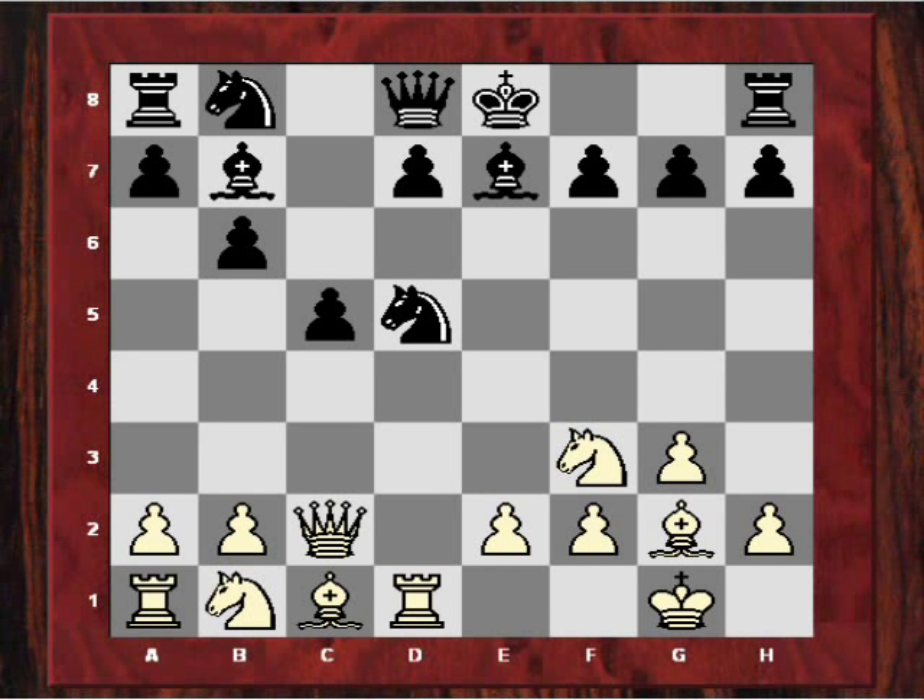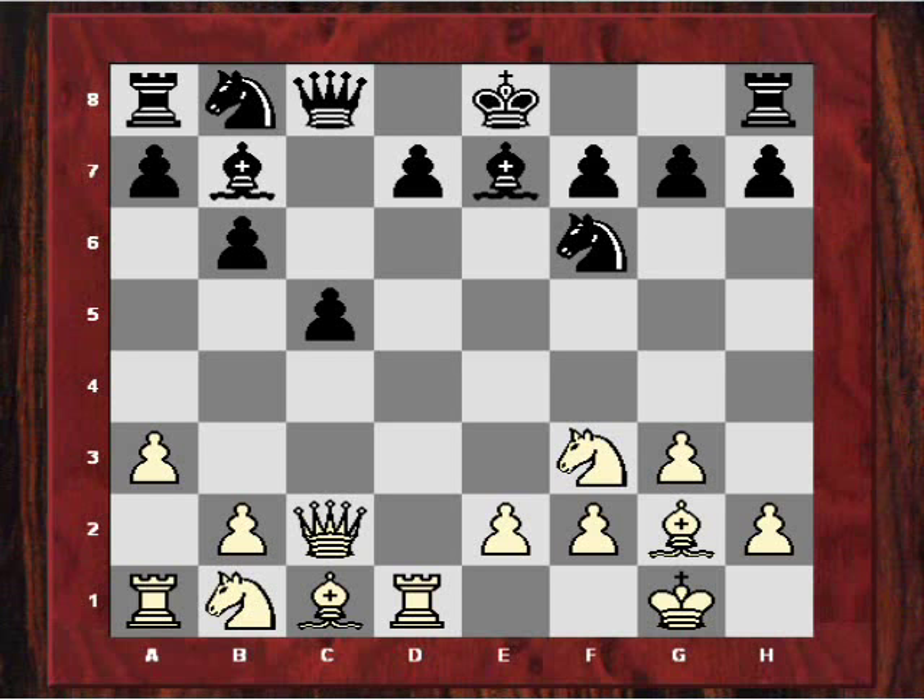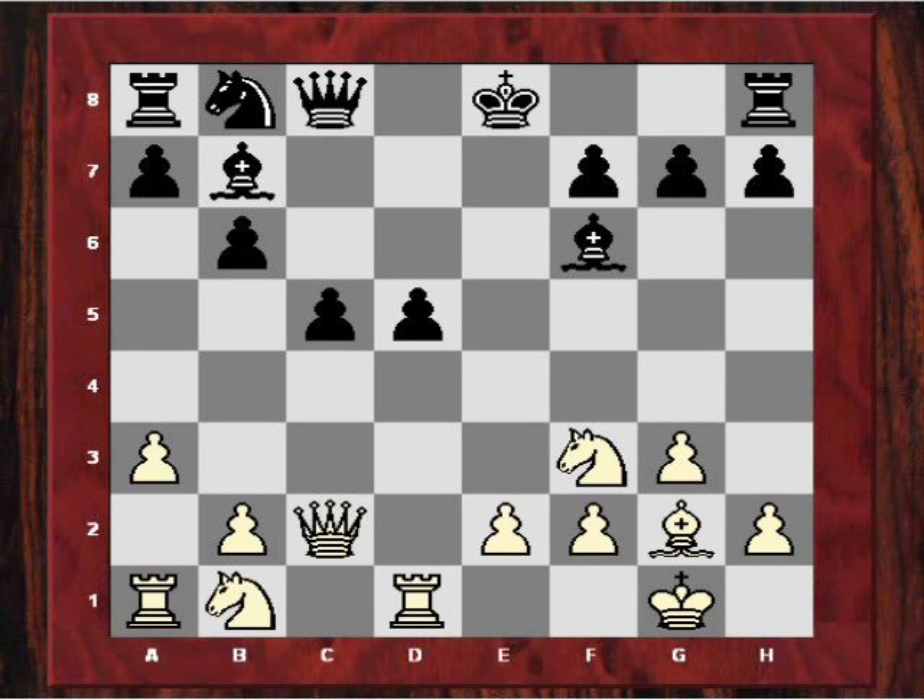After rook d1 and queen c8, white stopped the pesky knight b4 possibility just by playing a3. So what has white got for the pawn deficit? After knight f6, apparently an innovation was unleashed in this position — the usual move was knight c3, but actually bishop g5 was played in this game. After d5, white voluntarily gave up his dark-squared bishop immediately to exert pressure on d5, which is slightly tricky for black.